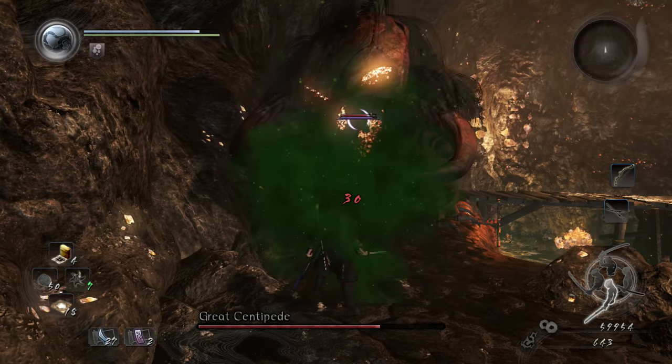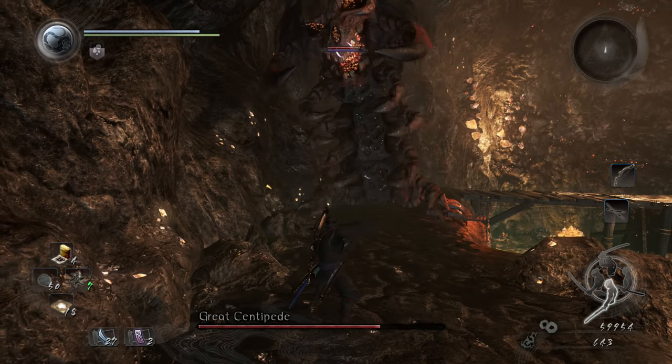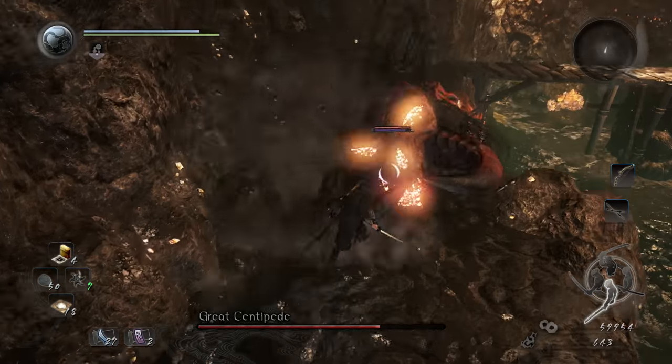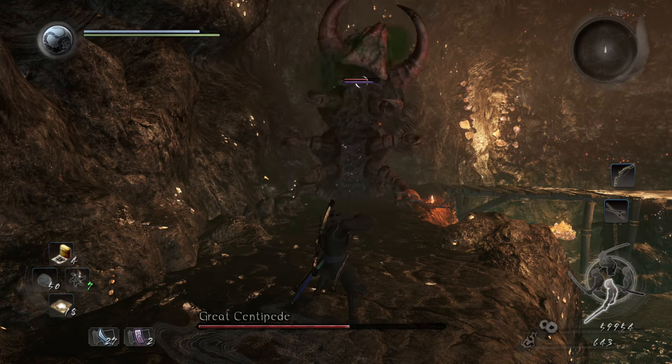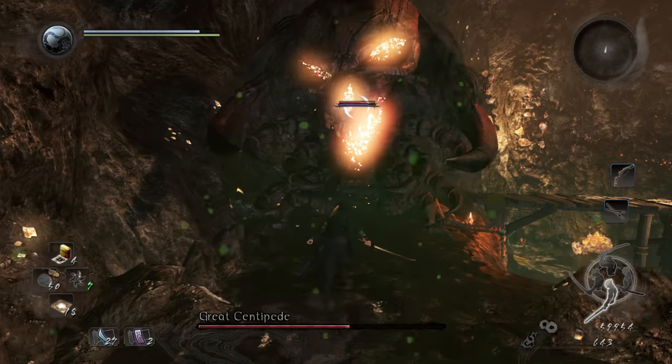This is a paralysis fog, so be careful — if you get hit by it directly it's gonna paralyze you. I like to dodge back for the poison one. I blocked it but still took a little poison. You can dodge through it and get a couple of shots on his body.